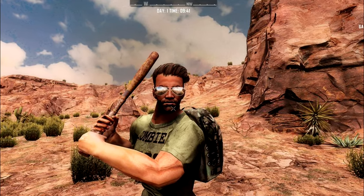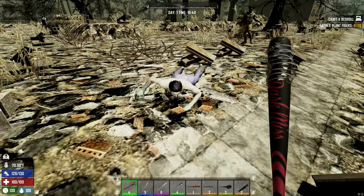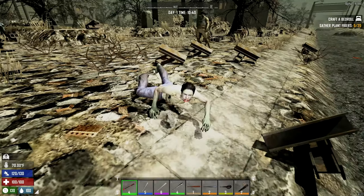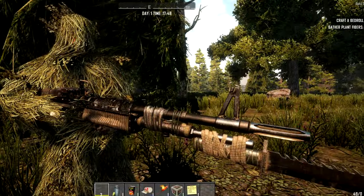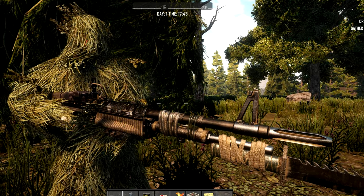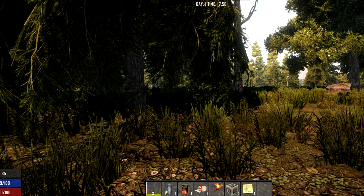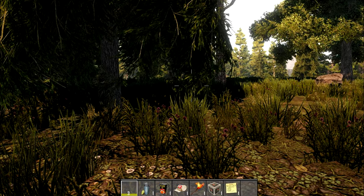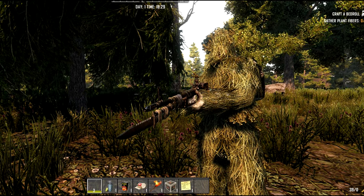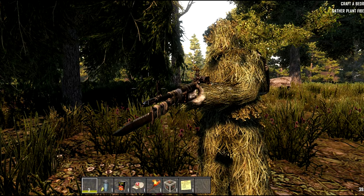The new baseball bats — there's no footage of what they look like in-game yet. This is the new ghillie suit: ghillie suits are designed to blend in with the environment, so it will likely be much better for stealth and sneaking around.